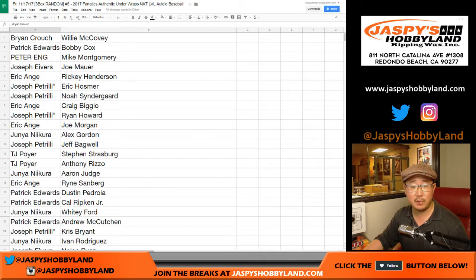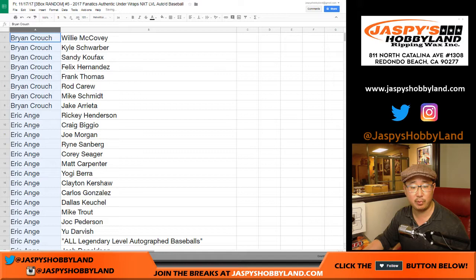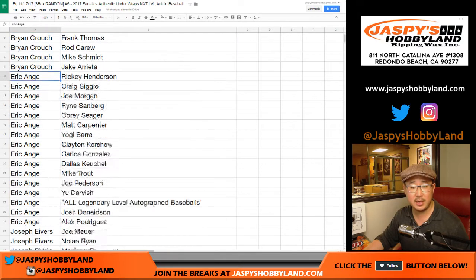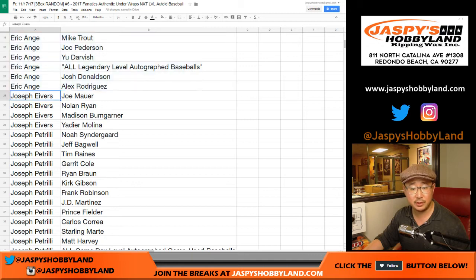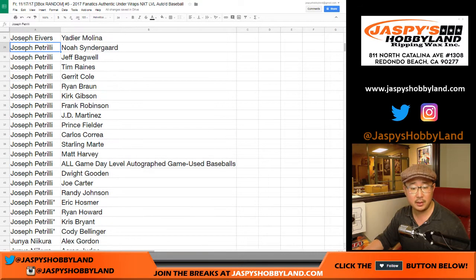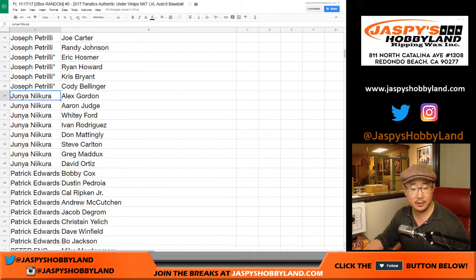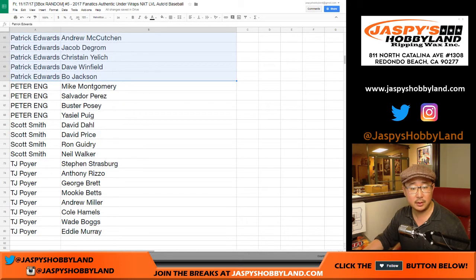Now let's alphabetize by your first name so it makes it easier for you to keep track. Brian, there are your players. EA Sports, it's in the game — there are your players. Joe Ivers, there are your players right there. Joe P, got a nice chunk of players right there. Kevin, Junior, Patrick, Peter, Scott, and TJP.